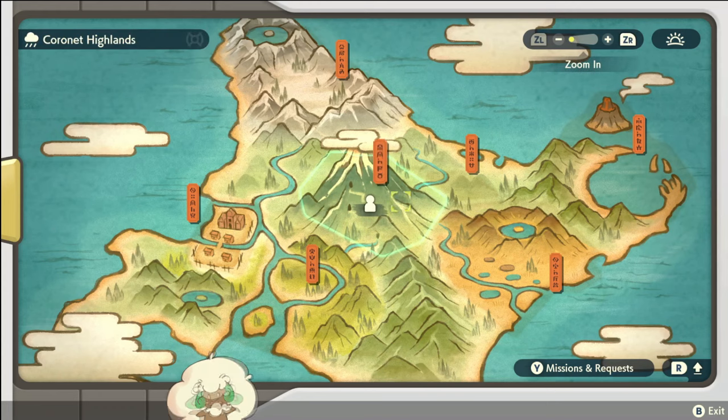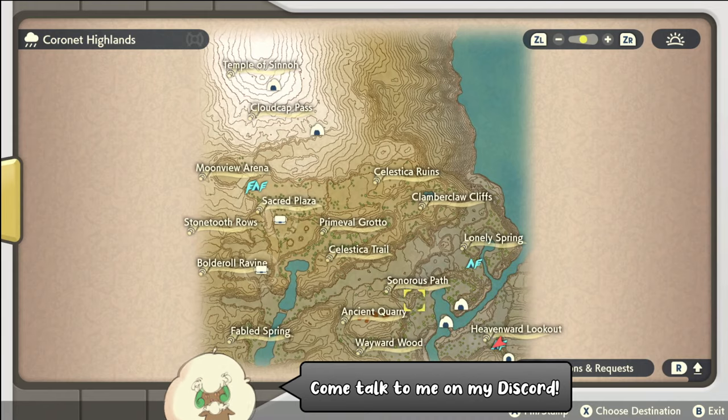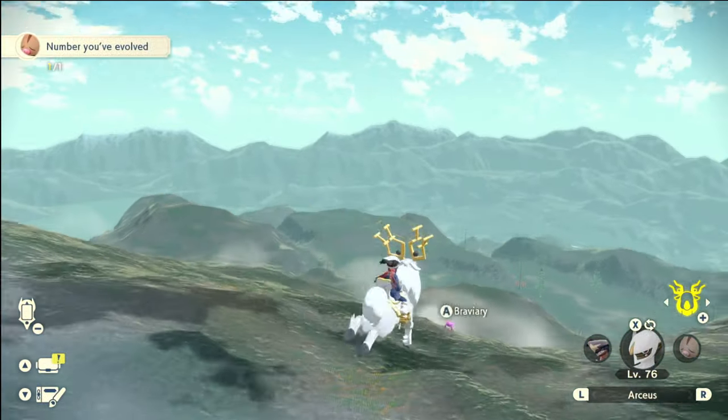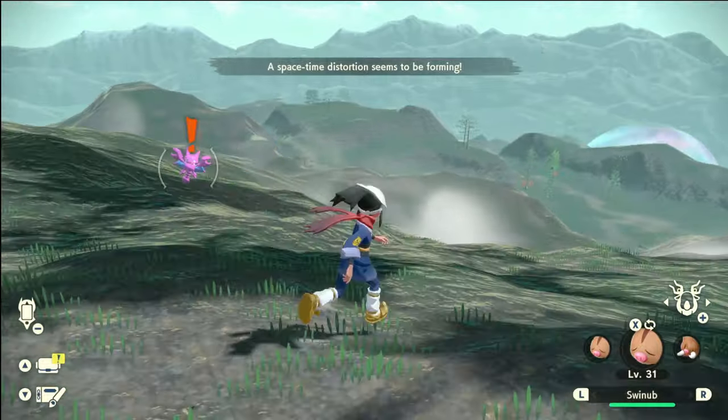Hello everybody, it's Techno here. Today I'm going to show you how to find both Cranidos and Shieldon in Pokemon Legends Arceus. Once you have access to the space-time distortions, you can go ahead and visit the Coronet Highlands. What you're looking for is the notification that a space-time distortion is forming — it'll look something like this on the screen now.